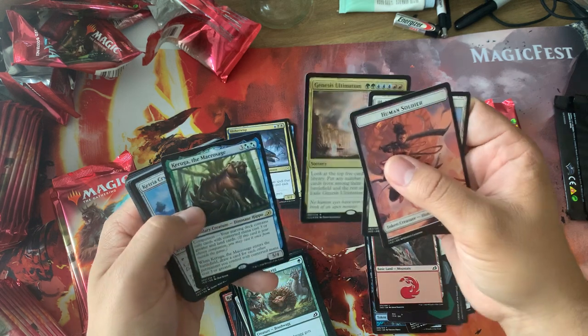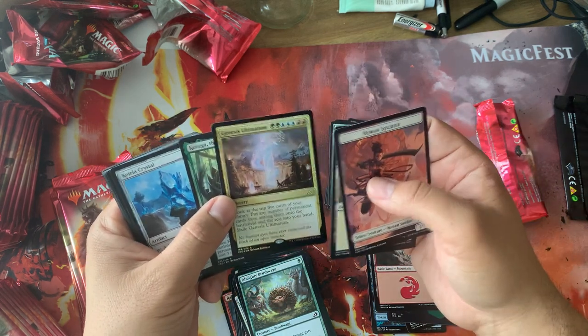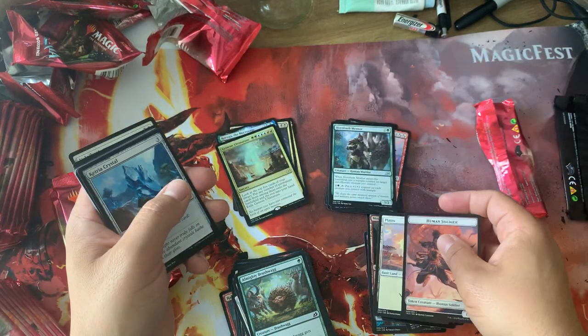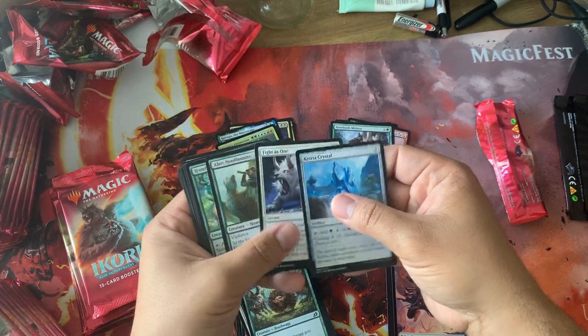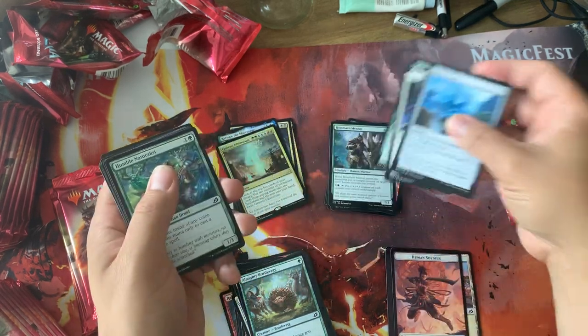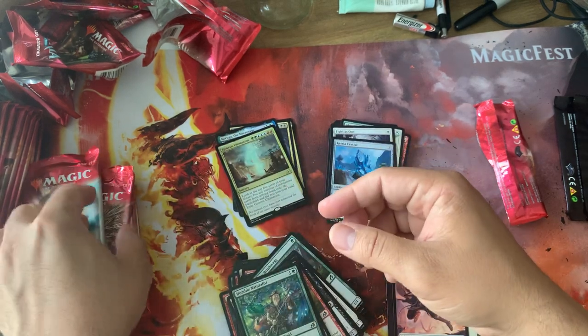Ooh, Genesis Ultimatum, Foil Karuga. That's pretty good. I do like Genesis Ultimatum; I think it's one of the better ones. It's interesting that Temur actually got a good big card, because in Khans of Tarkir whenever Temur was happening it always gets screwed over.